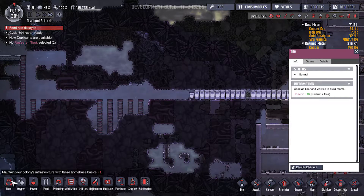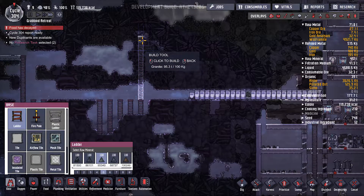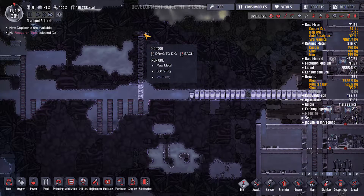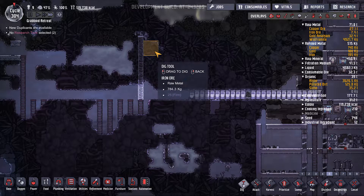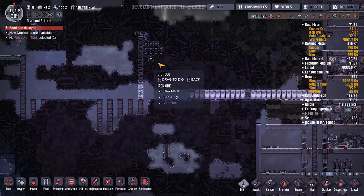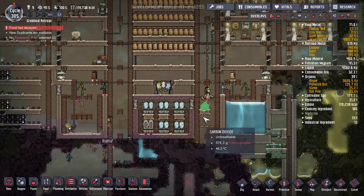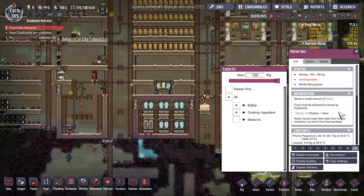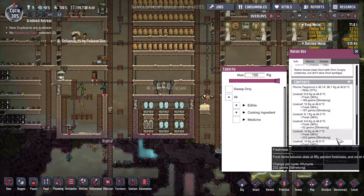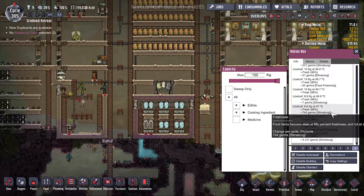Holy cow, there's a lot of iron ore that we can get up to there. Let's dig some of that out - three, four. Food has decayed, that's fine. I don't know why the box here is needing attention.